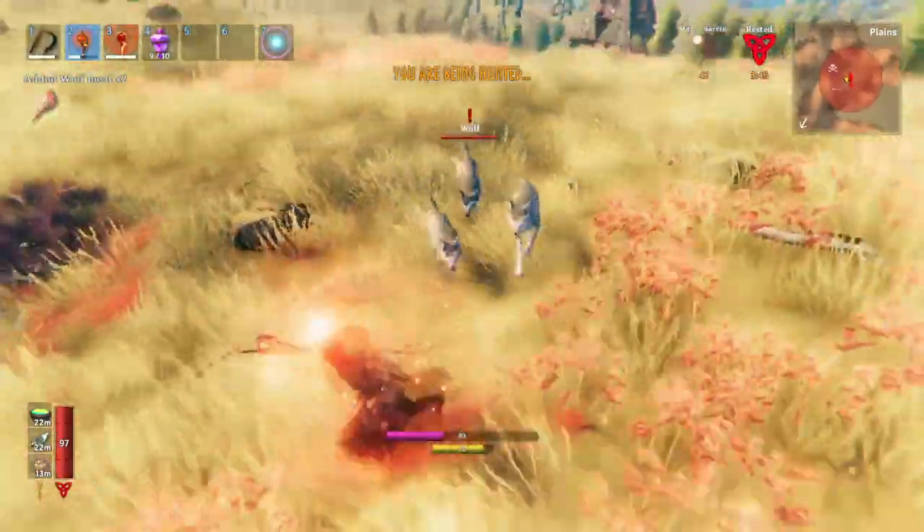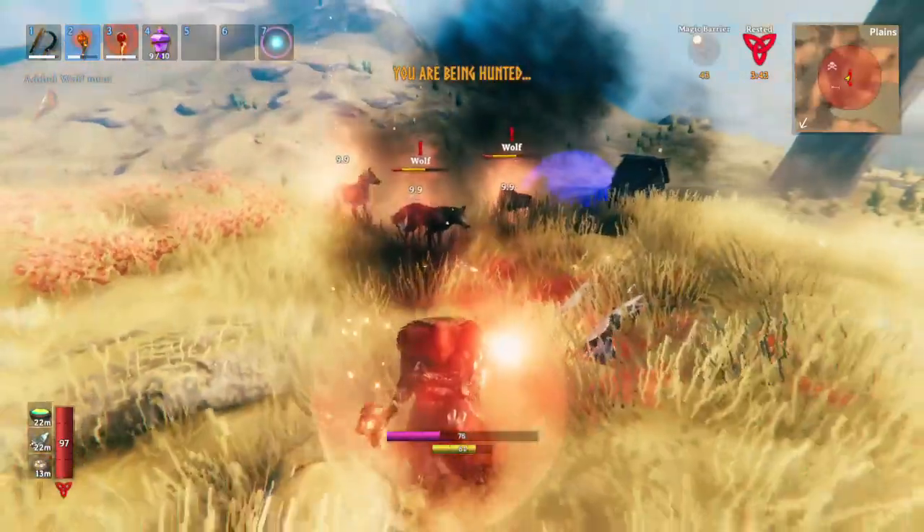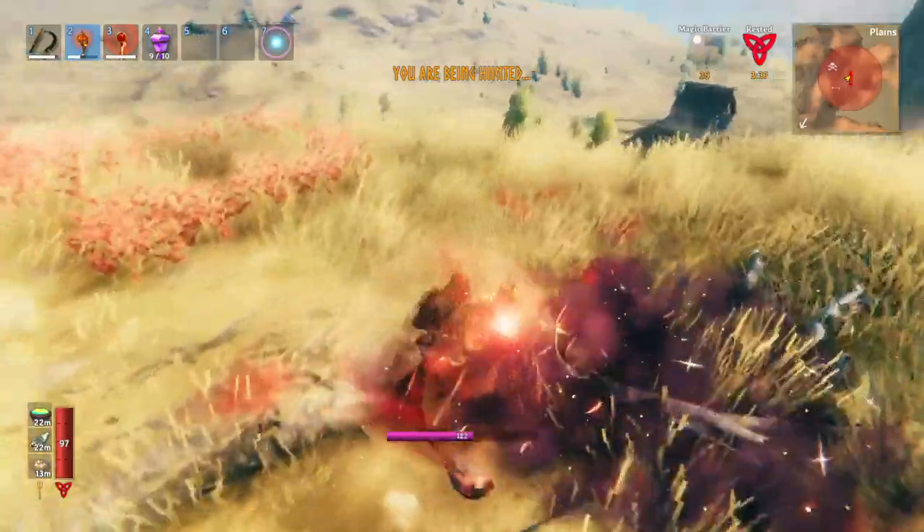You want to let the enemies pile up a bit and then get them all at once. That way you only use one attack and then they all die — that's the best way to use it.